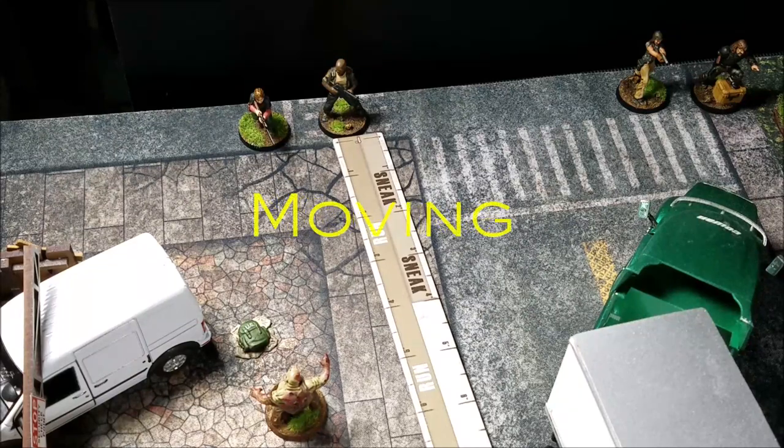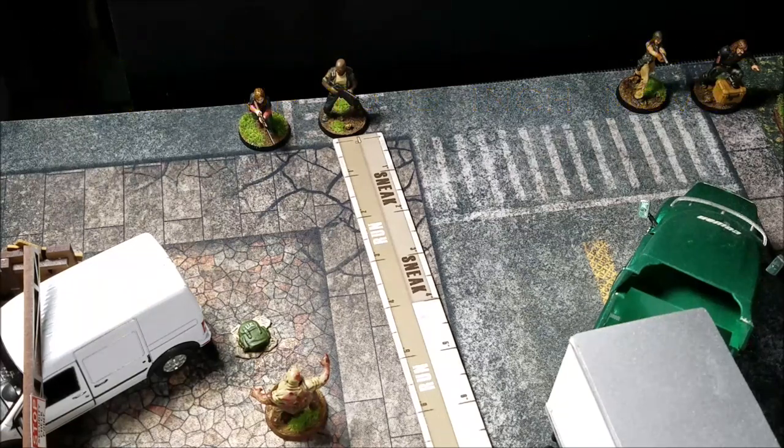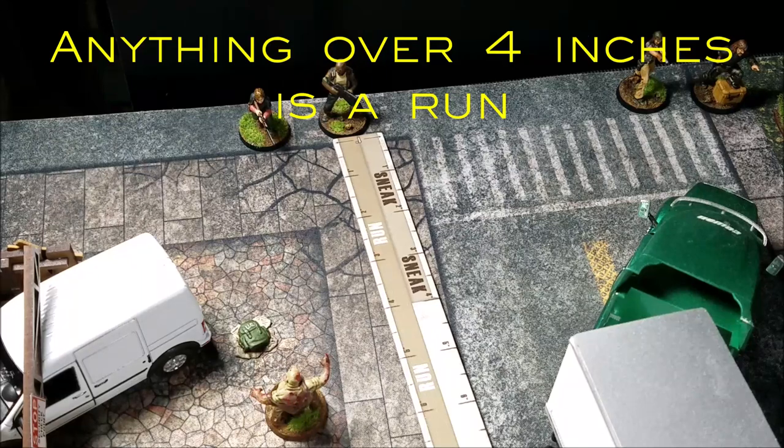The first action we'll start with is moving. In the Walking Dead All Out War, there are two essential types of movement: a sneak and a run. We measure these using the measuring sticks that come with the Walking Dead All Out War — available in the starter set or the Prelude to Woodbury solo starter set. You can also use a measuring tape. You don't have to move the full 4 or 8 inches, but those are the maximums.